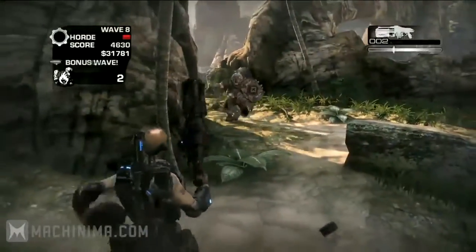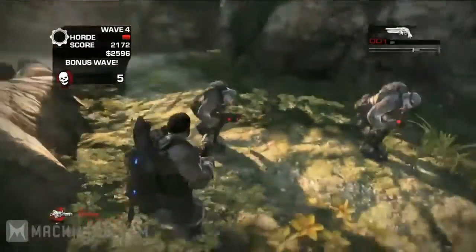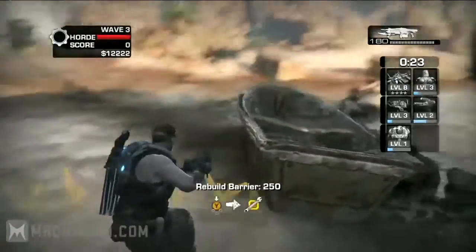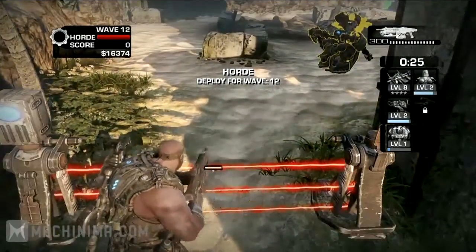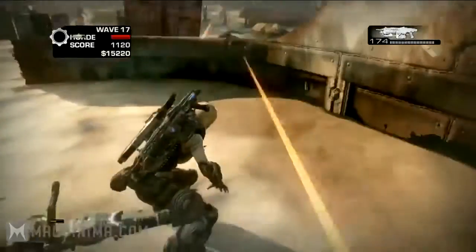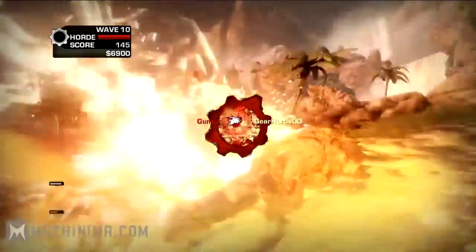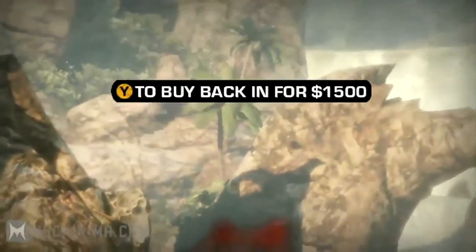And to do all that building, you'll need money. Fortunately, earning it is as easy as killing the enemy. Every kill is worth cash, and that cash can be spent on building Fortifications, repairing and upgrading Fortifications, extra ammo, and more powerful weapons. And if you fall in battle, you can even buy yourself back into the fight.